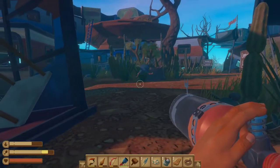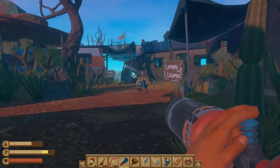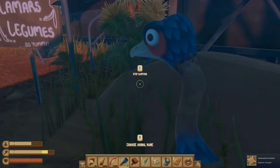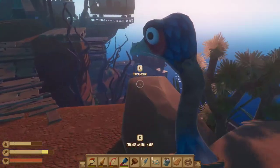Oh my god, it's running around like a wild animal! It IS a wild animal — you gotta tame that clucker! I caught the clucker! I see that — what am I supposed to do with this thing? It is freaking terrifying.